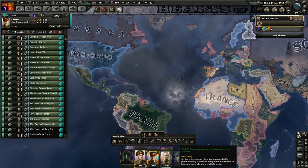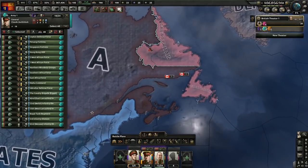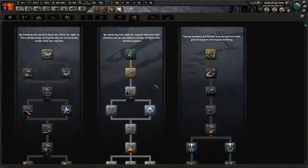What we're going to do is send 18 divisions - just going to grab these - 18 divisions are going to go to Canada in the Labrador. I don't know if that's going to be too many divisions, but we're going to do that and they're going to help out wherever the Loyalists pop up.